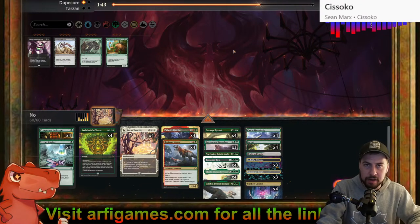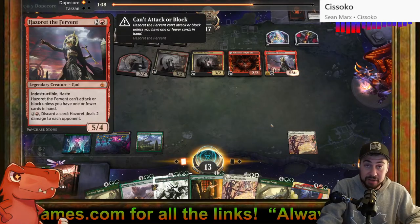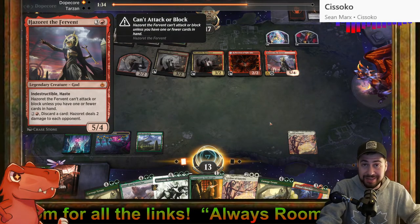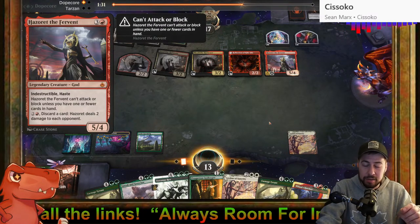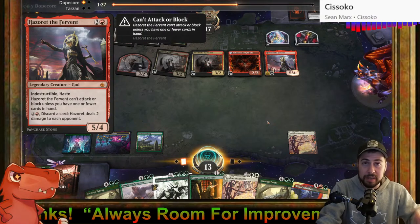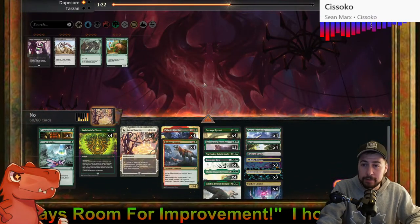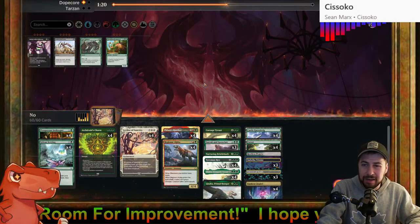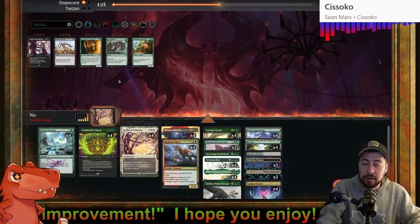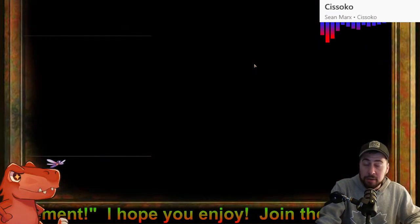Grease Fang crews it, it gets haste, and then it bounces back to their hand. And usually they have other ways to discard a card. Hazoret the Fervent does have that ability — it's a very nice discard outlet, paying two red to discard a card to deal two damage to us. That seems to be their game plan — getting a big vehicle in the graveyard.